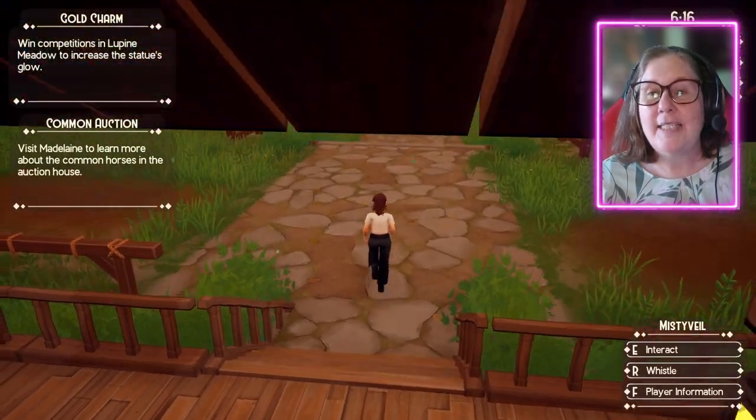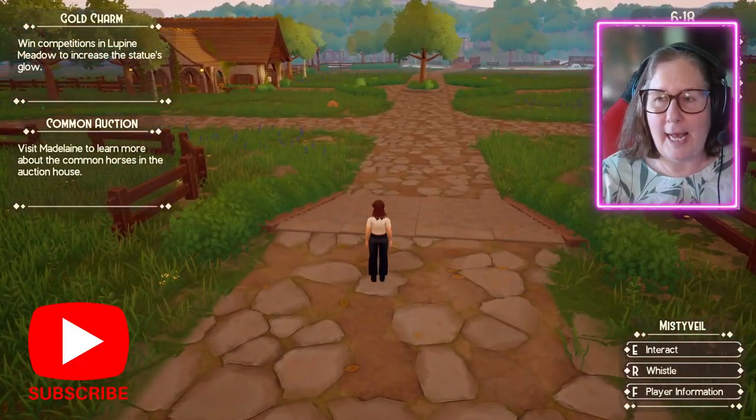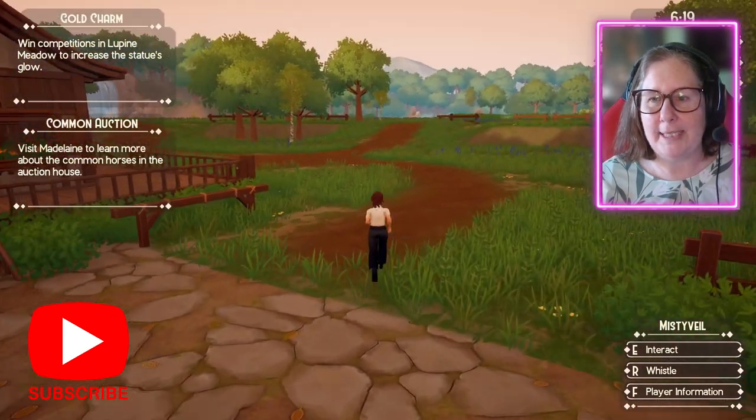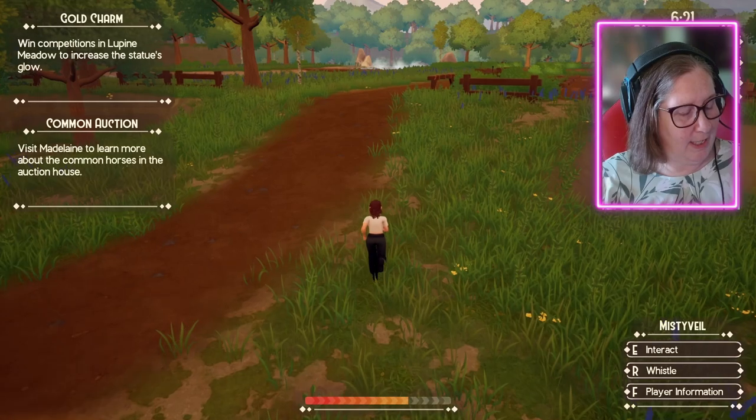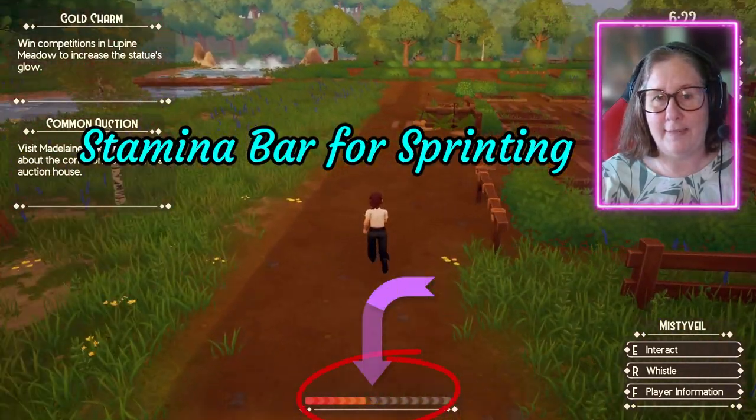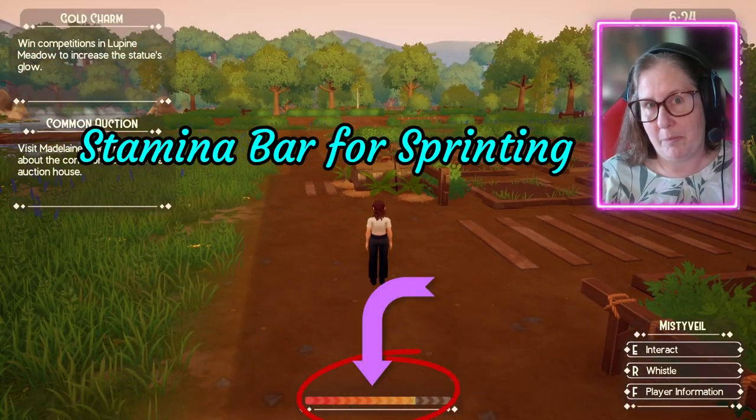Wild horses and Rocky Mountain. What happened in the last couple of updates? First, we can sprint. If you're on keyboard and mouse, you just hit the left shift and it'll sprint, and you have a stamina bar.